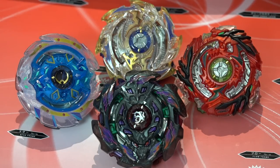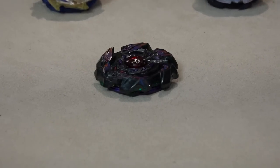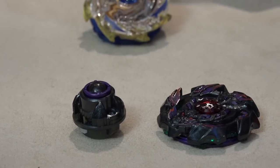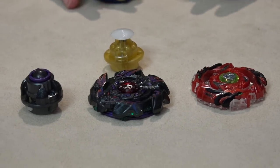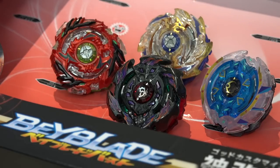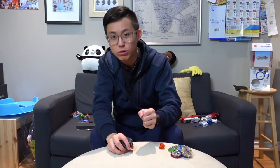So from the parts we get from this set, overall I only care about Arc Bahamut, Drain Fafnir, Atomic Driver and Bearing Drive. Tell us in the comments below — what would you guys want from this customized set? These sets are always pretty nice to have because you can get a variety of different parts. So that's it for this unboxing. We'll be seeing you guys in our battles very soon. Make sure you check out Geek Dosage as well for more really cool videos.